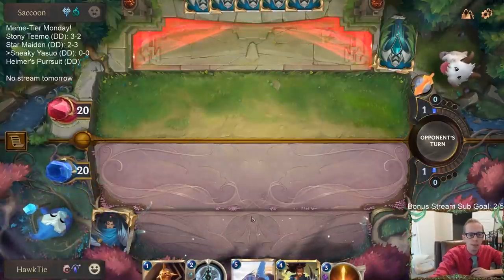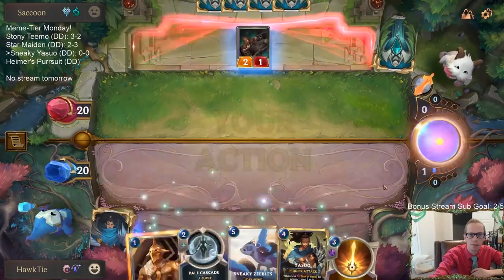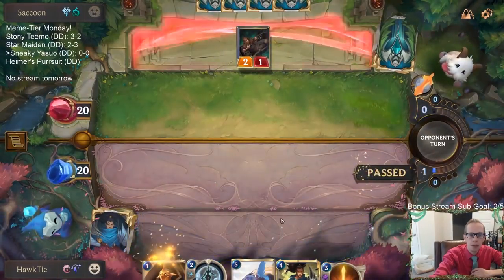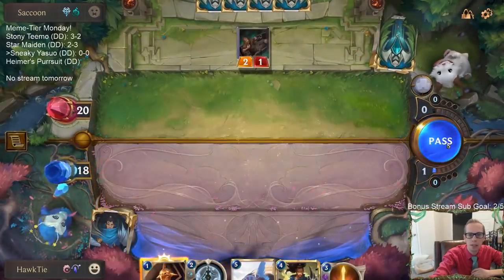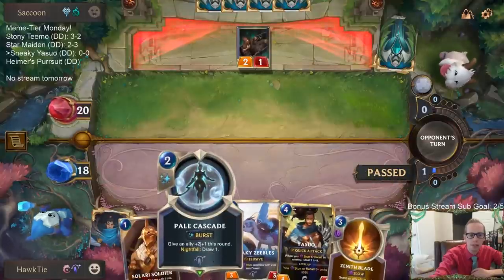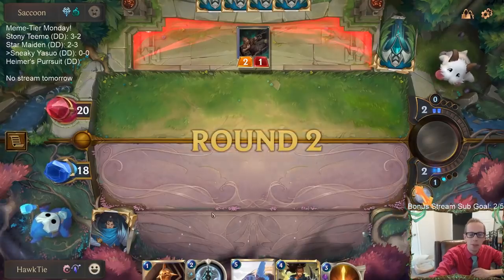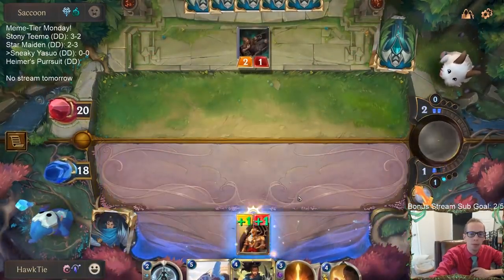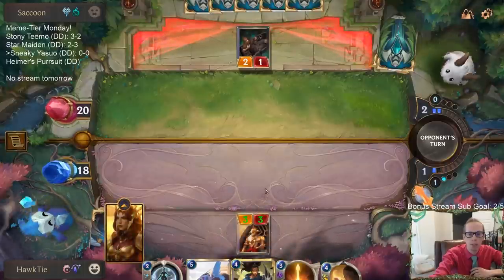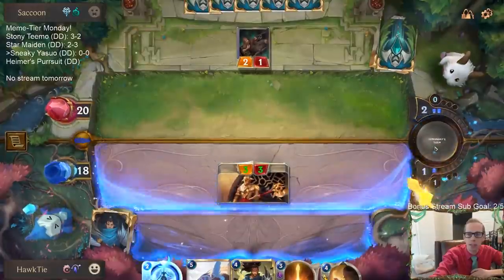Fresh catch - well it was fresh. I'm just passing. I'd rather attack with the three-three Solari Soldier next turn, and we also have Pale Cascade with a Nightfall. Good reasons to wait. The reason not to wait would be like we draw a two-drop that would want to play this turn, like a Fae Blade Twirler or something, but we can always wait till next turn to play that anyway.